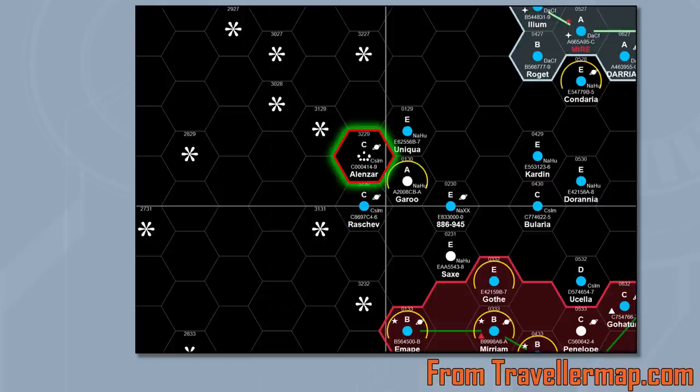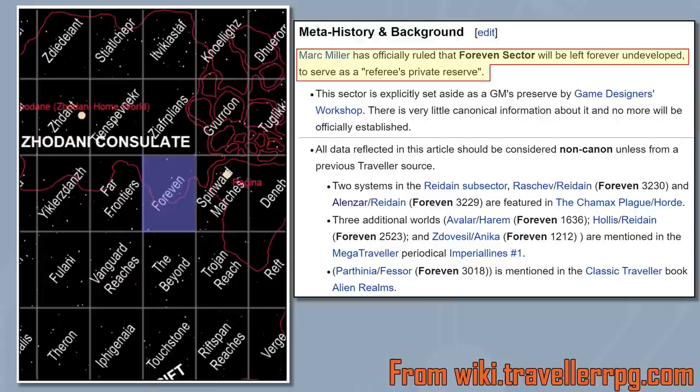The adventure is a rescue mission and features a whole lot of combat. It's set in the Alansar system, right at the border of the Spinward Marches and Foreven sectors. Since this was published, Mark Miller has declared that the Foreven Sector is a preserve, allowing Game Masters to fill it in however they want. This is one of the only canonical systems there, and I believe that's why the adventure hasn't been updated to Mongoose 2nd Edition.